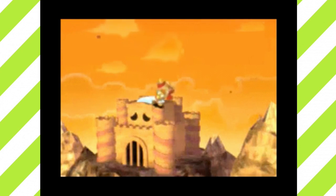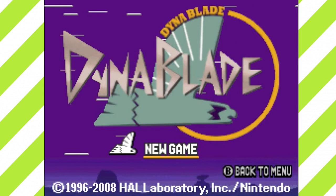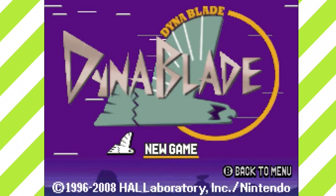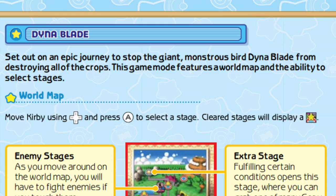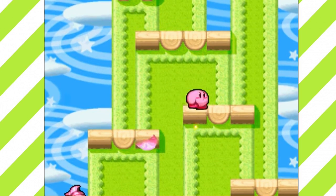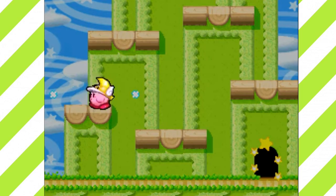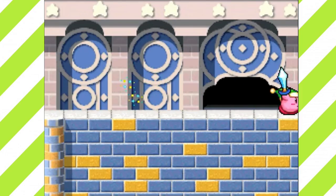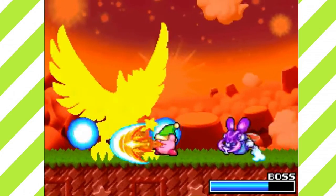Beating Dedede, Kirby inflates into a giant balloon and gives back all the food to everyone in Popstar. Next up is Dyna Blade, a platforming adventure where Kirby has to defeat a giant monstrous bird named Dyna Blade for destroying all of the crops. You'll go through five colorful levels with adorable names like Peanut Plains, Cocoa Cave, and Candy Mountain. The levels feature your standard Kirby stuff — puzzles, bosses, and all. The music is great and the final boss fight against the ferocious adventure bird is just amazing.